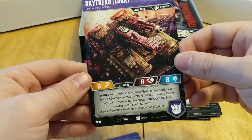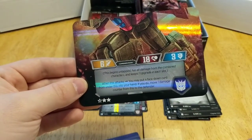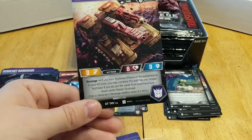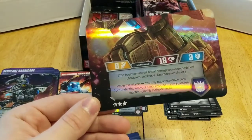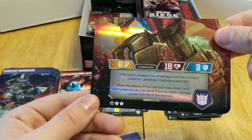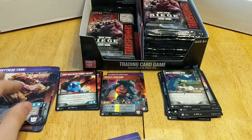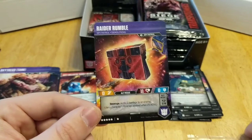I wonder how combining them will work out practically. If both halves were at full health that would be 18 combined health, but you don't heal when you combine. I guess they have to word it that way in case one is already in the knockout area — you'd presumably immediately merge them. You'll want to heal Sky Tread quickly because he'll likely have at least 8 to 10 damage to start, kind of like Blackwing and the other combiners.